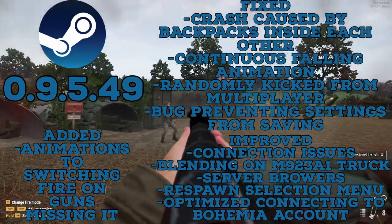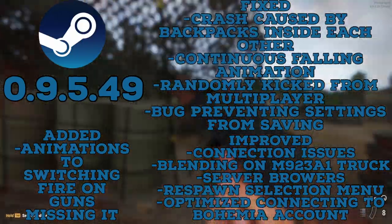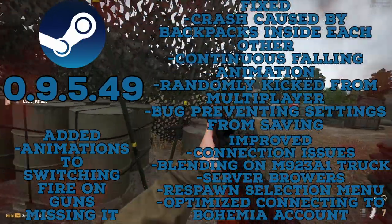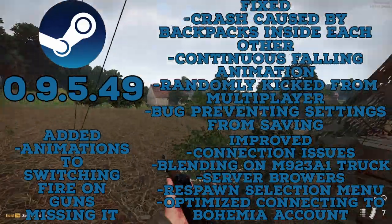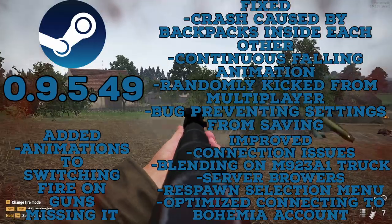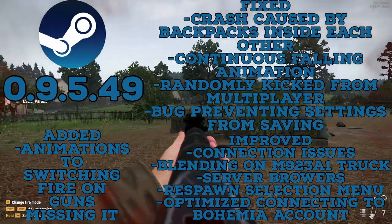Like constantly falling. They fixed a bug that would randomly kick you from your multiplayer round. They fixed a bug that prevented you from saving your settings and loading them on a later date. They improved the blending of the M923A1 truck, as well as the server browser and respawn select.